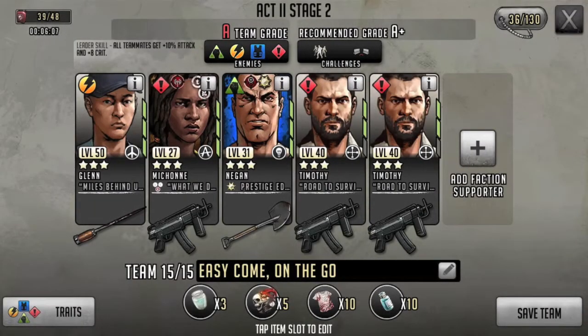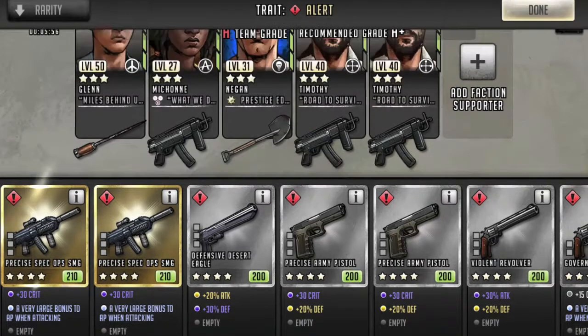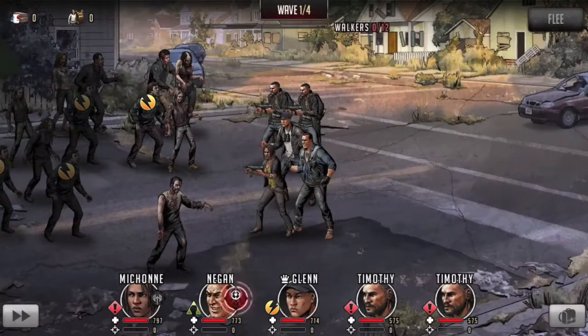This is a team that anybody can put together with three guaranteed players and two you can pull from either basic tokens or helper tokens, and some pretty easy weapons to obtain — mostly two stars and pretty early items, except for the smelling salts. You kind of have to get your workshop up high for that.